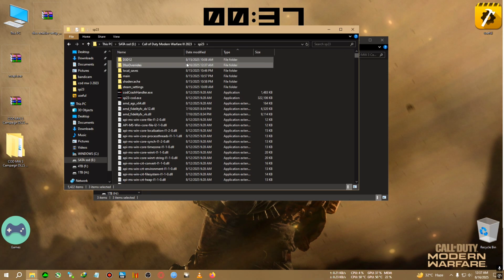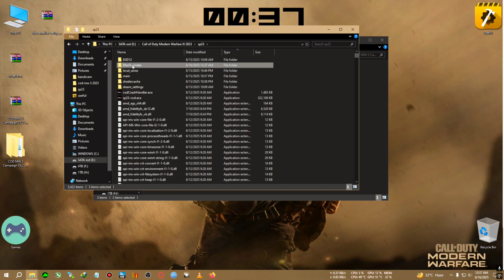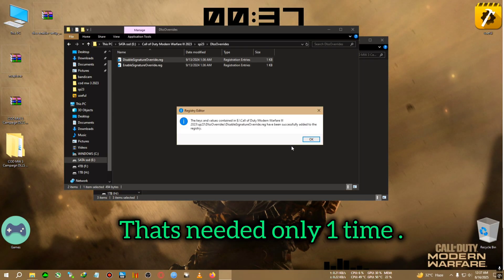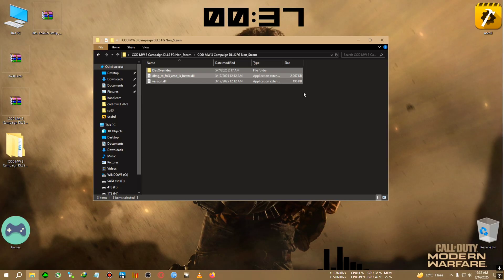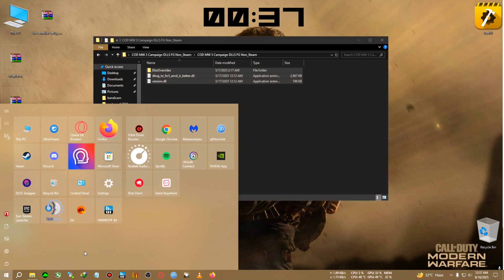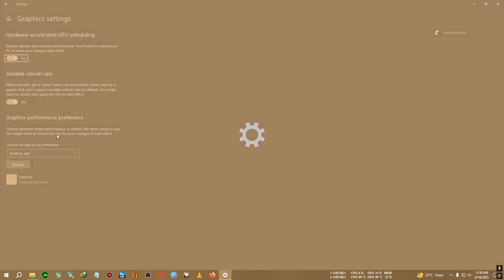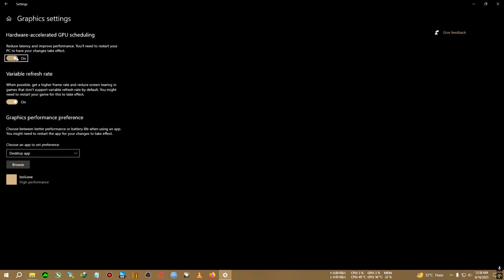After pasting, go to DLSS override and double-click on 'Disable Signature Override', then click Yes and OK. After that, go to the Windows search bar, type in 'Graphics', go to the first option, and make sure your HAGS is already turned on. If it's not on, turn it on and restart your computer.